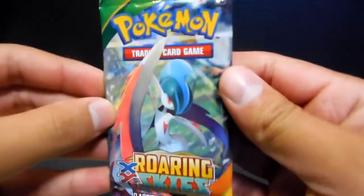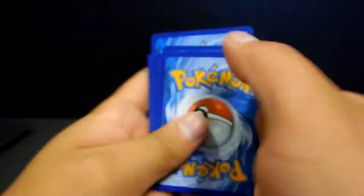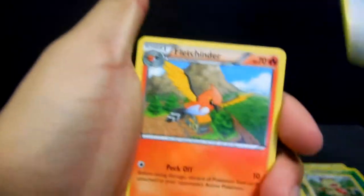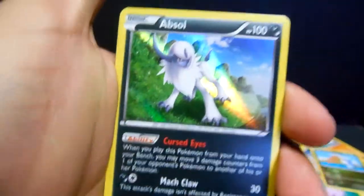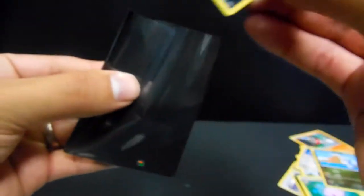Let's go ahead and open up this pack. Make sure to grab a code — thanks for watching guys. I will be posting up codes at the beginning, middle, and end of this video so make sure to watch the whole thing. We have a Furfrou, Flygon, Latios Spirit Link, Inkay, Meowth, Cascoon, Quilladin, Dratini, Wailord reverse, and a holographic Absol — so that's the first holo!